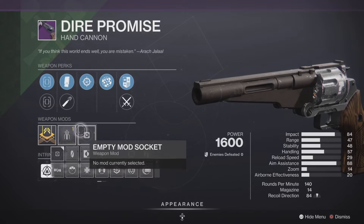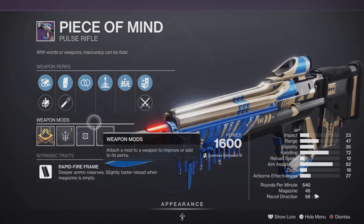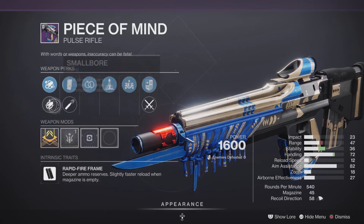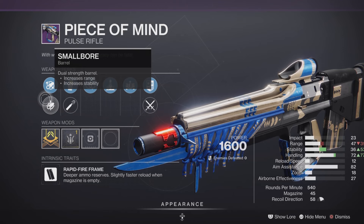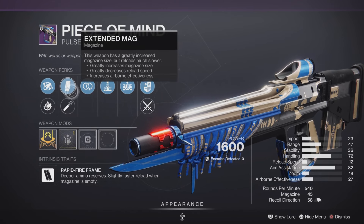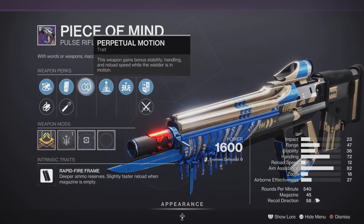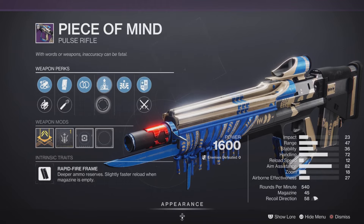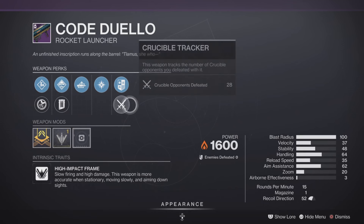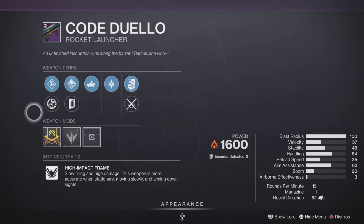We also have the Piece of Mind pulse rifle. This time it has a range masterwork with Firmly Planted as well as Smallbore, Extended Mag, High-Caliber Rounds, Perpetual Motion, and Elemental Capacitor. A bit of a hybrid-type build, but it should still be pretty good for that role.